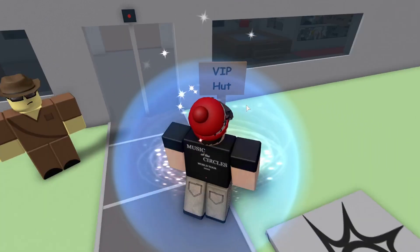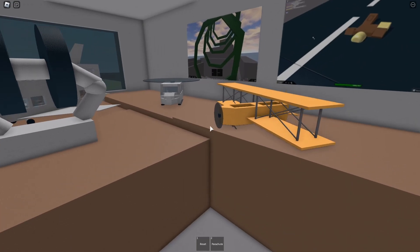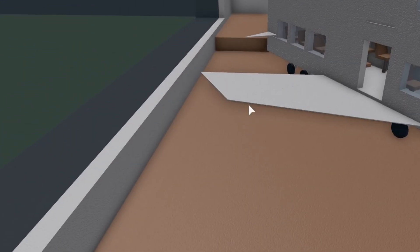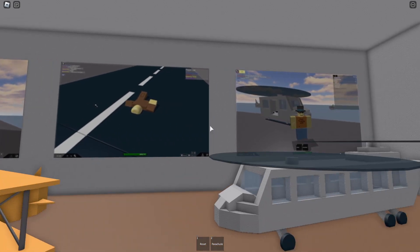There's a VIP Hut or something over here. I guess this is like a museum or something. What is that? It's not even like an A380. These are some old GUIs — like, very old Roblox.